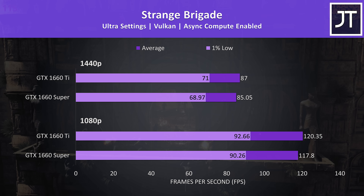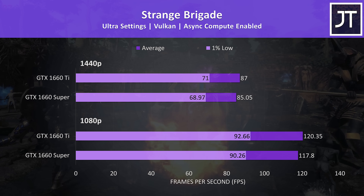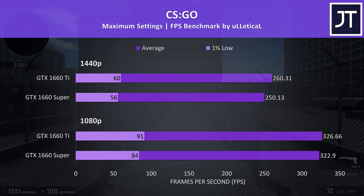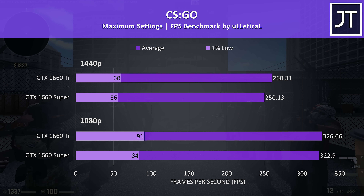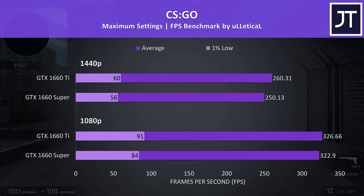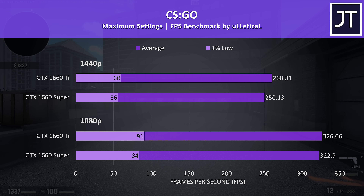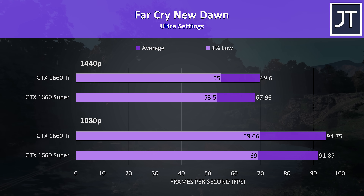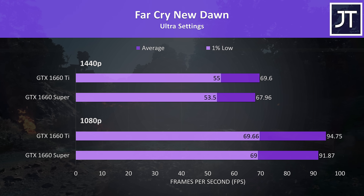Strange Brigade was tested as a Vulkan title using the built-in benchmark, and the differences were below average — just a 2% improvement on the Ti at both 1080p and 1440p. I've tested CS:GO with the Ulletical FPS benchmark, as I wanted to see how a game that typically favours CPU power would behave. At 1080p there was a small 1.1% improvement to average FPS with the Ti, however a larger 8% rise to the 1% low was noted. At 1440p the change to average FPS rose a little, with the Ti now 4% ahead of the Super. Far Cry New Dawn was tested with the game's benchmark tool — at 1080p there was just a 3.3% improvement with the Ti, lowering to a 2.4% higher average frame rate at 1440p.